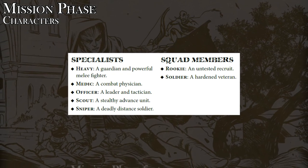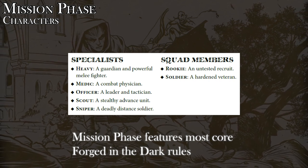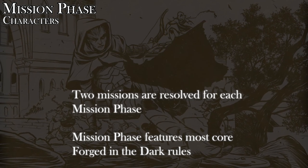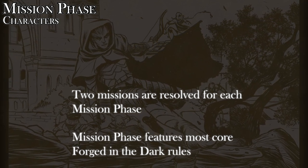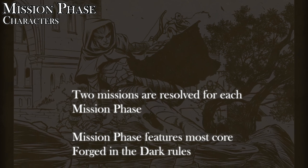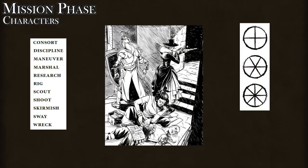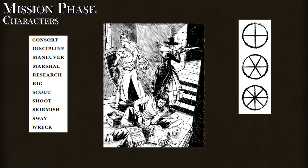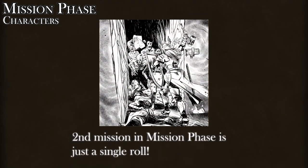This part of the game is what most closely resembles any other forged-in-the-dark game. In Band of Blades, you choose two missions for the mission phase and then make an engagement roll for the first mission to see how the action starts. Then you play out that mission in-character with all the action rolls, clocks, flashbacks, and other fun mechanics from Blades in the Dark. For the second mission, someone just rolls a single roll to see how it turns out.